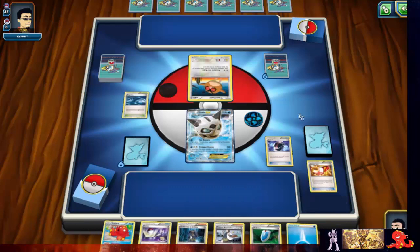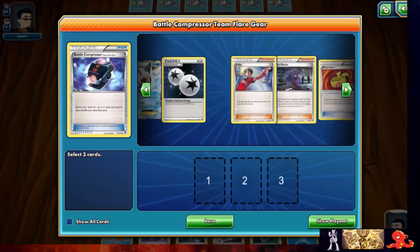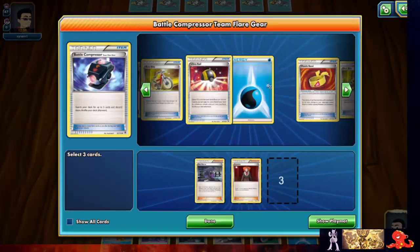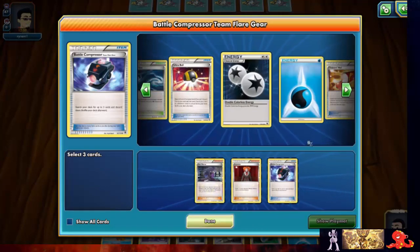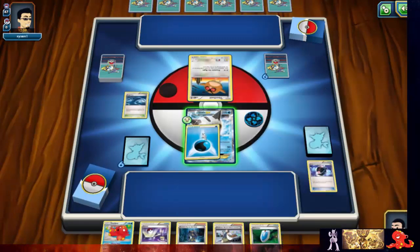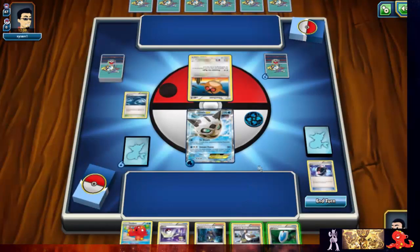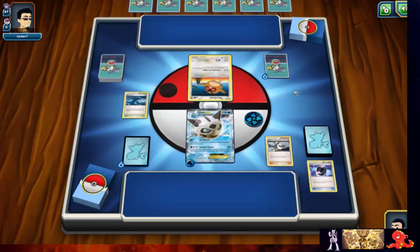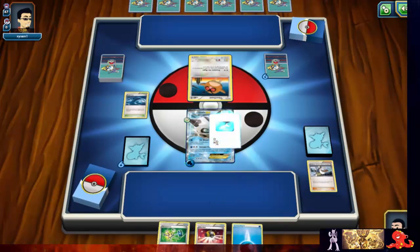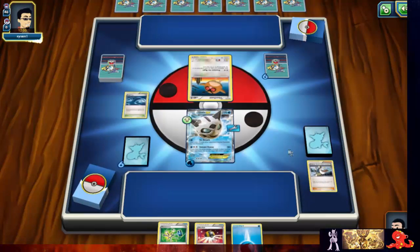We want to use as many of our items as we can right now. There's a Judge back there — get rid of Hex Maniac, Lysander, and battle compressor off the deck, make sure we can grab onto those supporters whenever we need to. I don't think we need anything else besides Birch for now. We got tails, but we got a muscle band — alright.